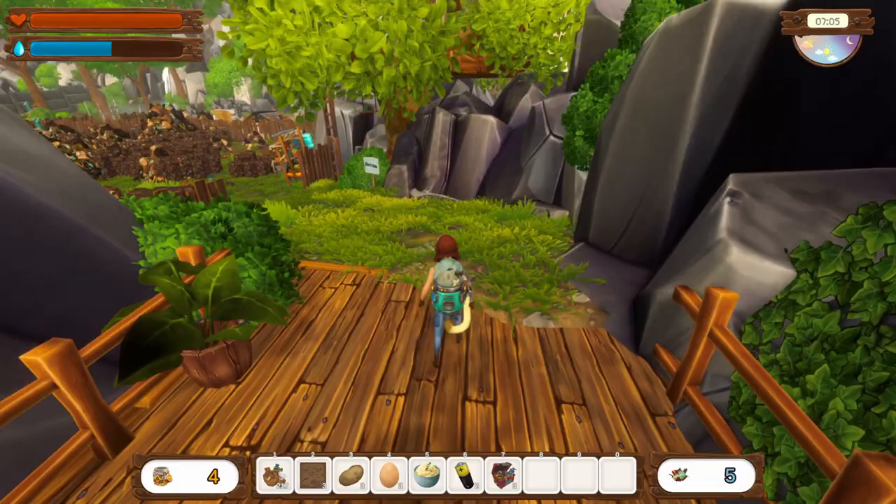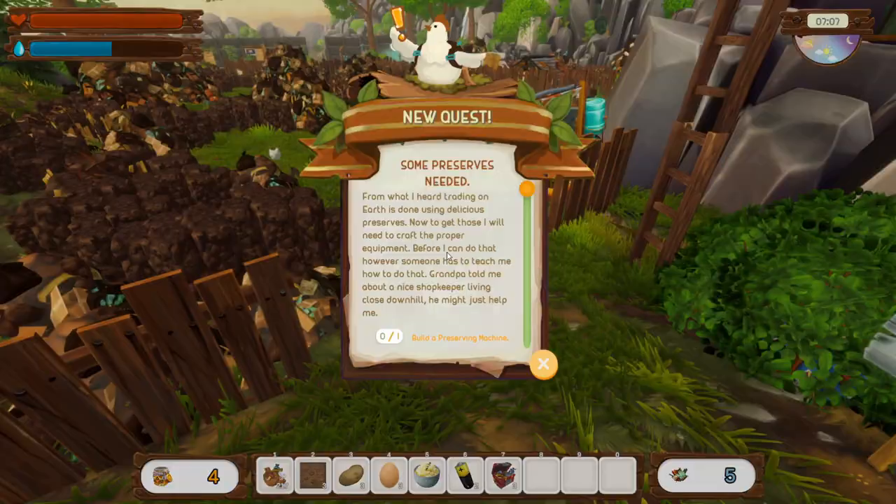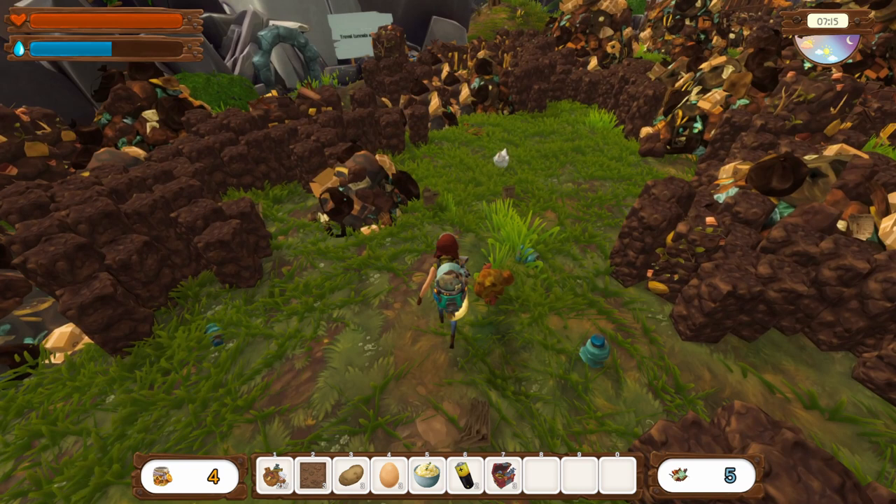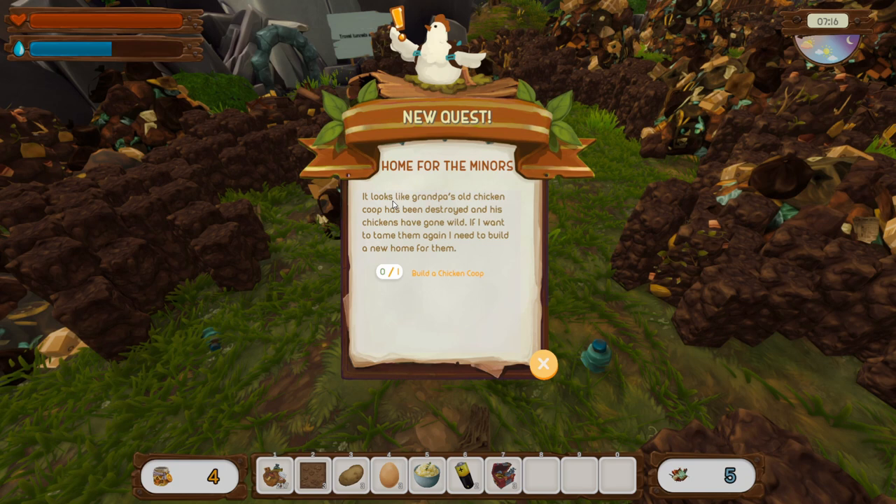The music is really lovely; it's definitely soothing me on this sad day. New quest: some preserves needed. From what I heard, trading on Earth is done using delicious preserves. To get those I'll need to craft the proper equipment, but first someone has to teach me. Grandpa told me about a shopkeeper living close downhill — he might just help me. Another new quest: grandpa's old chicken coop has been destroyed and the chickens have gone wild — need to build a new home for them.